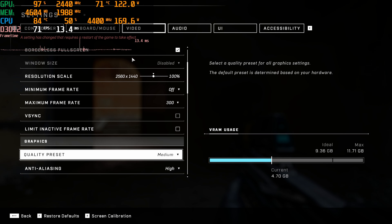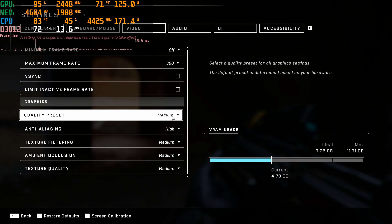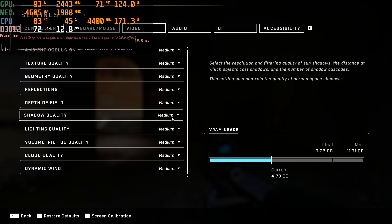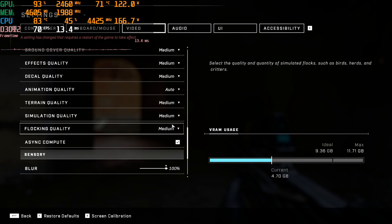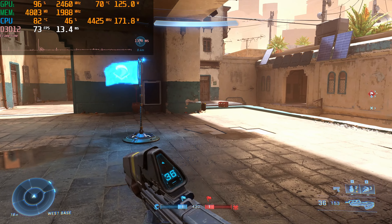Okay, medium setting — just real quick here, like real quick. As soon as we're done quickly scrolling through this, we're going to go right back into the game. Now we're going to do some medium screen recorded video at 1440p.